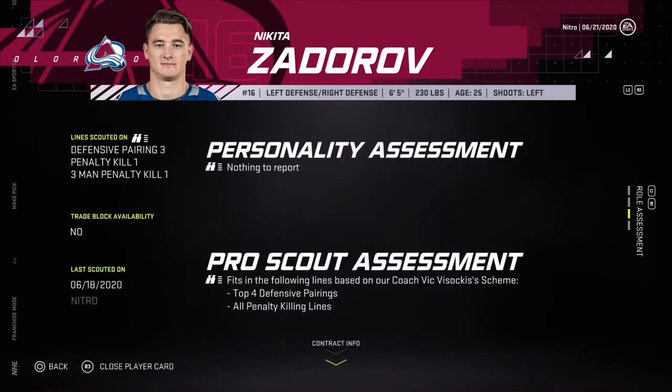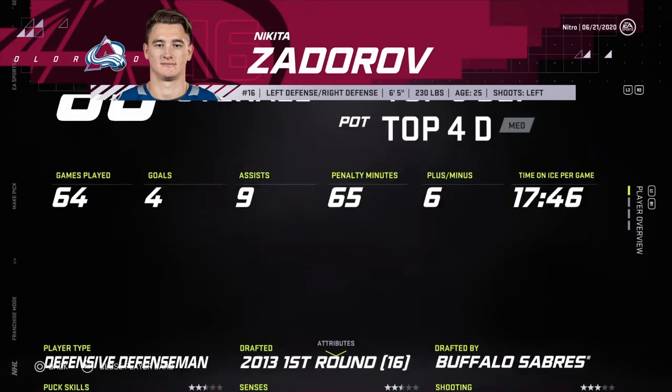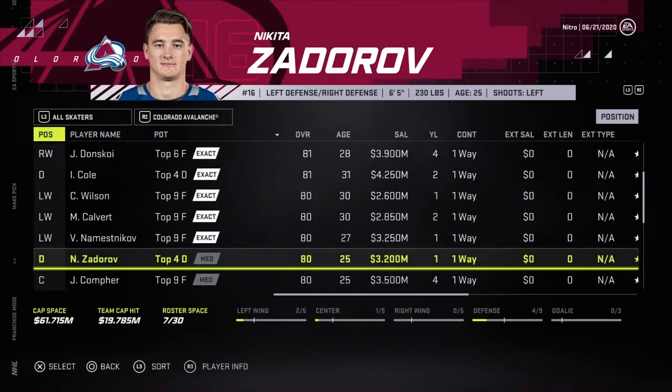Zadorov's got a pretty big deal — top 4D, all PK. PK is going to look very good. He's defensive, so hopefully he can play alongside Hamilton — that's going to be pretty interesting. 3 stars offense, 3.5 defense, skating's pretty good, physical is possibly what he's best at — 4 stars. Guess I've gotta go for him. I need to pick a goalie sooner or later.